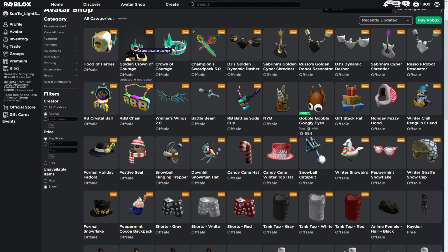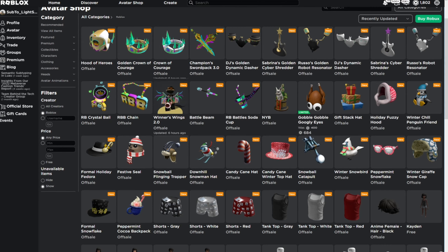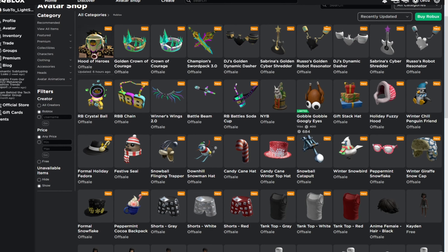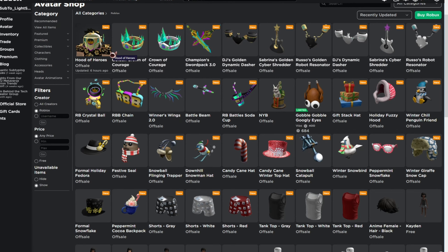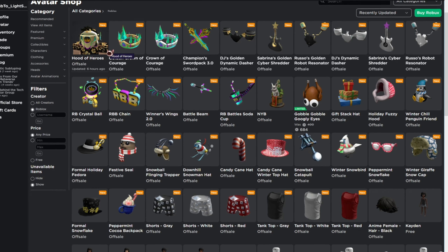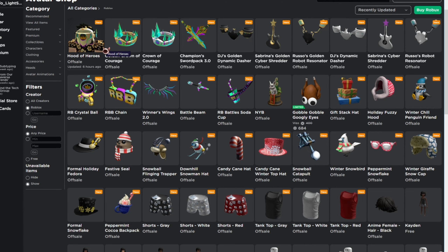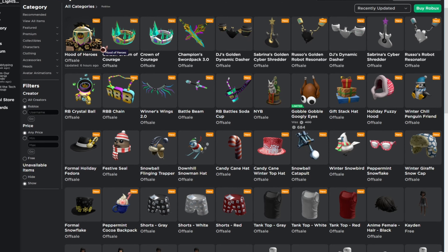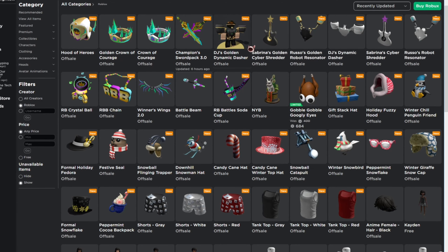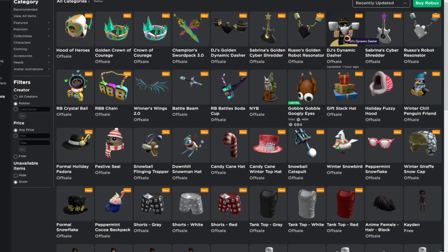There is a different level of difficulty to receive all of these items. For example, the Hood of Heroes would be much harder to receive than, say, the Sabrina Golden Cyber Shredder, because the Hood of Heroes — or the Hood of Champions as it was called last year — was awarded to the first 30 people to complete the final battle. That was very difficult; I wasn't able to do it, and Kreecraft wasn't able to complete it either. Some items are very easy to get and most of you, including me, can receive them.